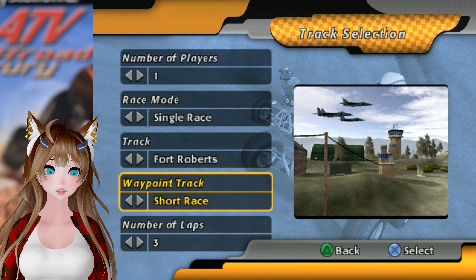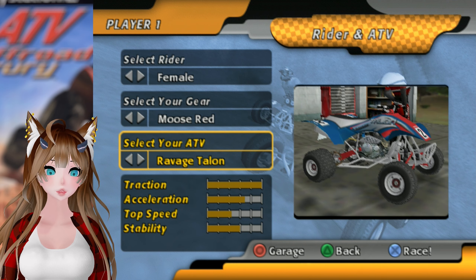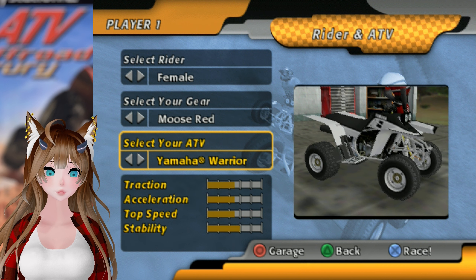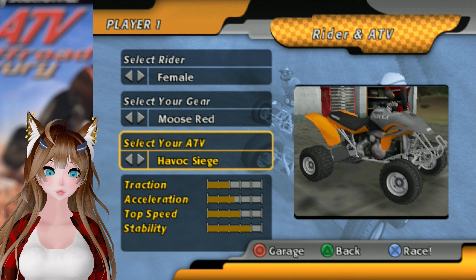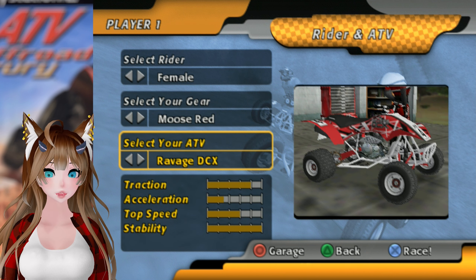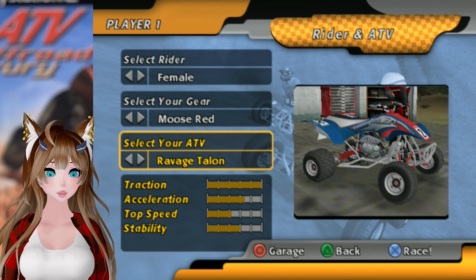And then we will hop over and check out some of the freestyle stuff after that. I did unlock more ATVs. Let's go with red this time. So the Ravaged Talon, I believe, is one that I unlocked. We have the Ravaged 1000, which has maxed out stats. And the DCX, which is just really good on stability. The Eagle, which is kind of more well balanced. And the Hawk, which apparently has no traction. And the Talon, which has all the traction. Fake brands because EA.